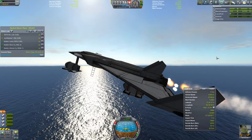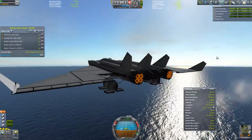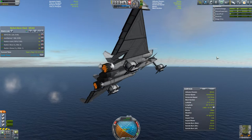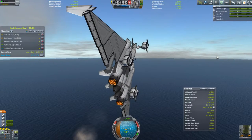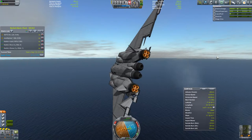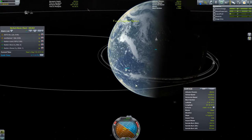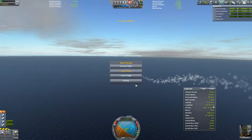Now I can disable the auxiliary engines and the afterburner and fly around like so. I could find land and try landing with my gear, but I'm afraid I might be too far off because I tried to reach orbit and that takes you quite far away, especially if you don't make it. Where are we? We are in the middle of the ocean. I think we'll just revert this flight.